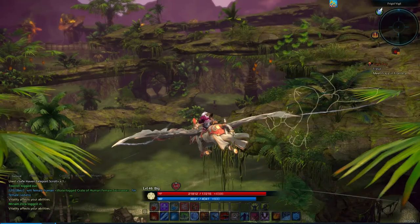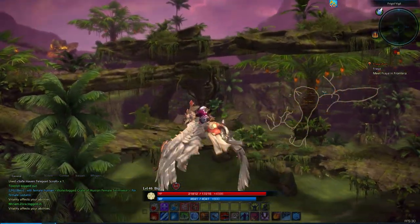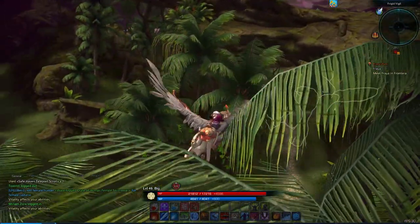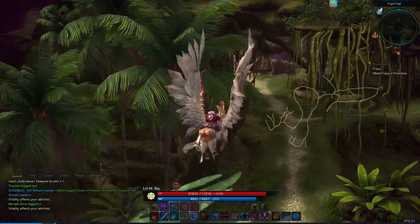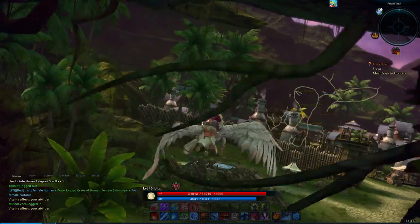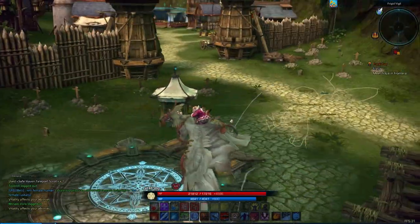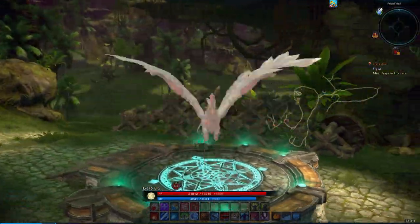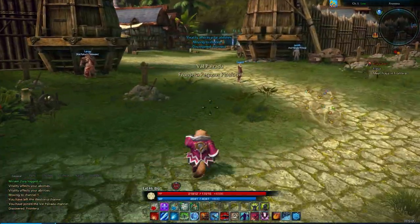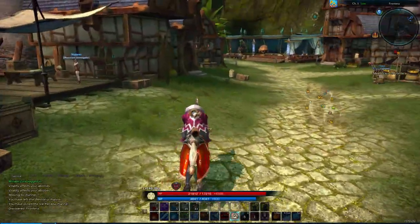Wow, look at this — this is all like thin rock platforms. Are those just floating? Oh no, they are on pillars of sorts. But lots of vines, lots of jungly sorts of trees. This is awesome. Very cool. I like it a lot, I'm looking forward to exploring this area certainly. Alright — discovered Frontera. Wow, we got a whole new town here.